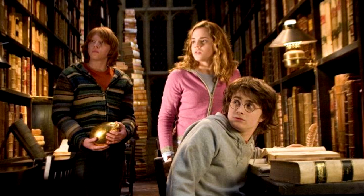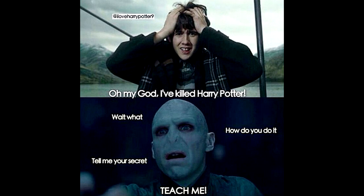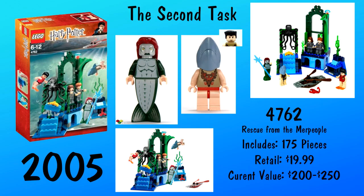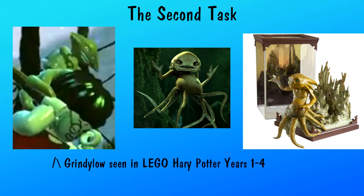With only ten days left to figure out how to hold his breath underwater for an hour, Harry was in trouble, spending every waking moment in the library. In the movie, Neville helps Harry by giving him Gillyweed to help him survive underwater for an hour. In the book, Gillyweed is given to him by Dobby. And so begins the second task, which has only been seen once in LEGO form back in 2005. I feel like it is very likely that we could be getting a remake soon. Within the lake, we see Grindylows — previously seen in Lupin's class — as well as in the LEGO Harry Potter video game. Fleur gets attacked by Grindylows but gets rescued.